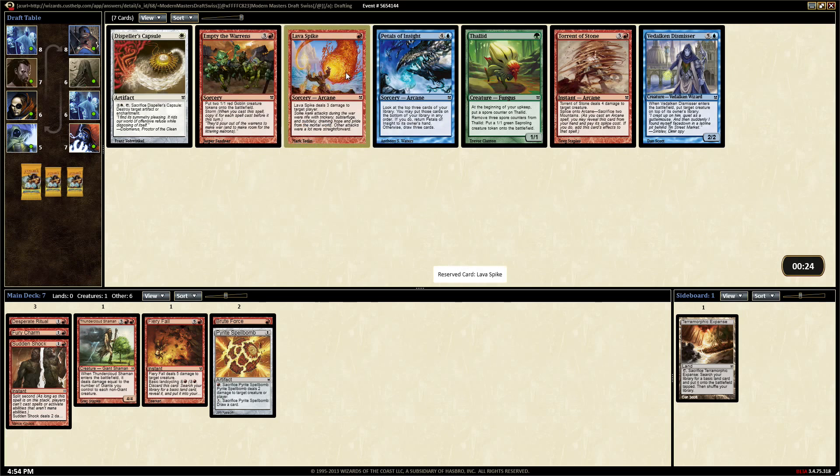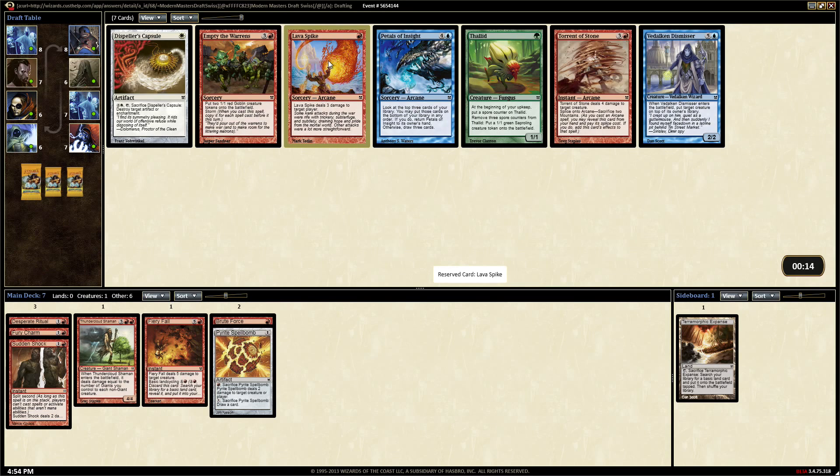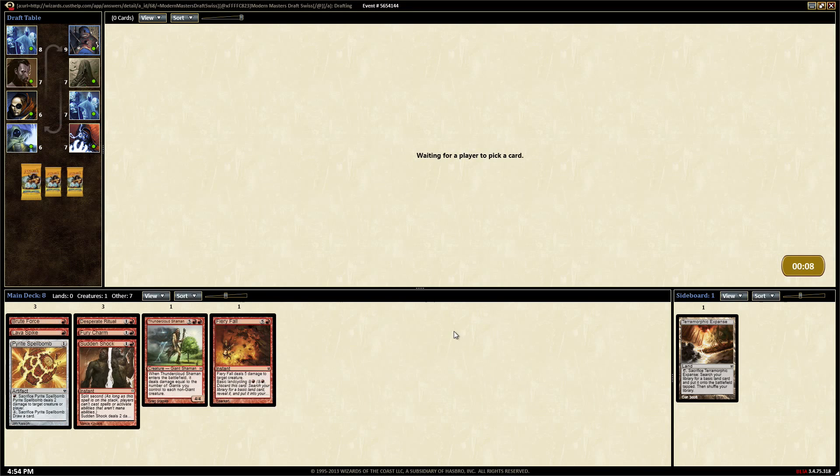Empty the Warrens gets some dudes. Lava Spike - dome you for three and we can splice a Desperate Ritual onto it and cast some other stuff. Torrent of Stone is also good but I think probably Lava Spike. There wasn't much other red - maybe we'll get that Blind Spot Giant back. I feel pretty okay about this so far.